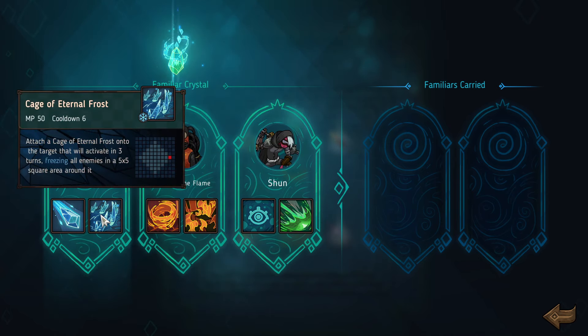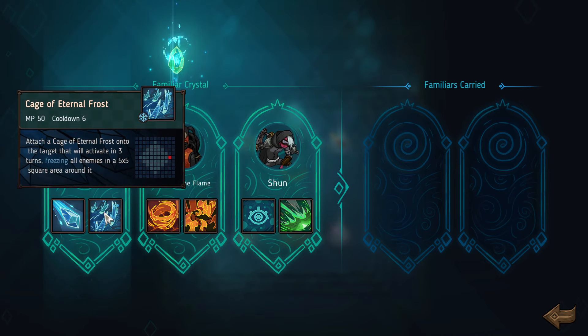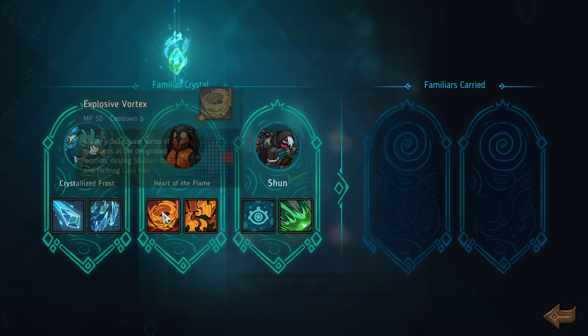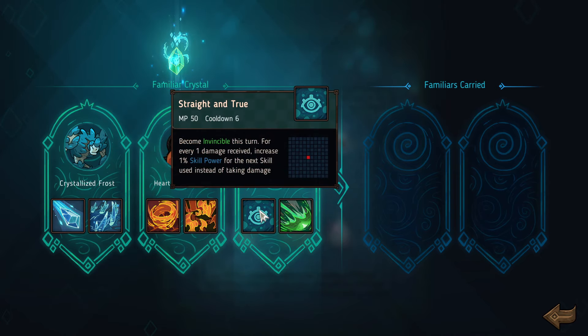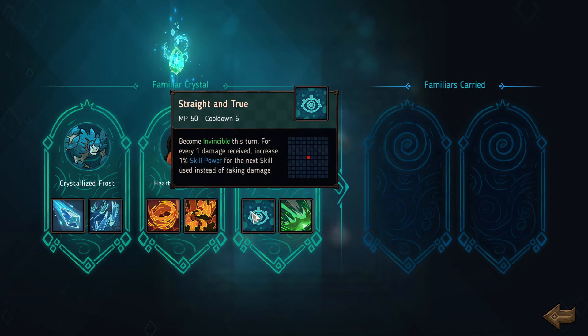This one is Cage of Eternal Frost — freezing all enemies — and Ice Bolt in a straight line. The Freeze does no damage though; both of these do damage. Invincible for one turn. Where damage is received, receive more skill power for the next skill used. Swing your weapon on a wide slash doing 70 wind damage — the greater your distance to target, the higher the damage. Combined with this, could be really good.